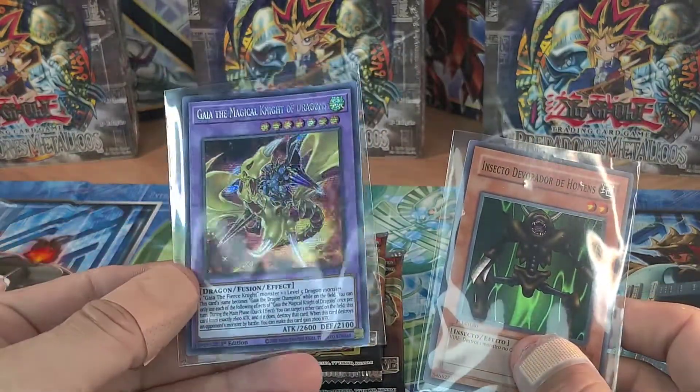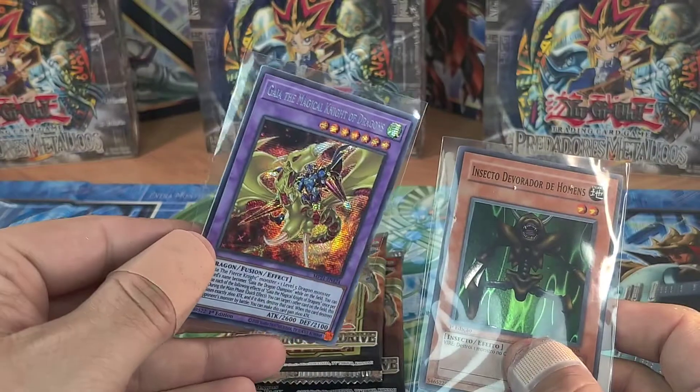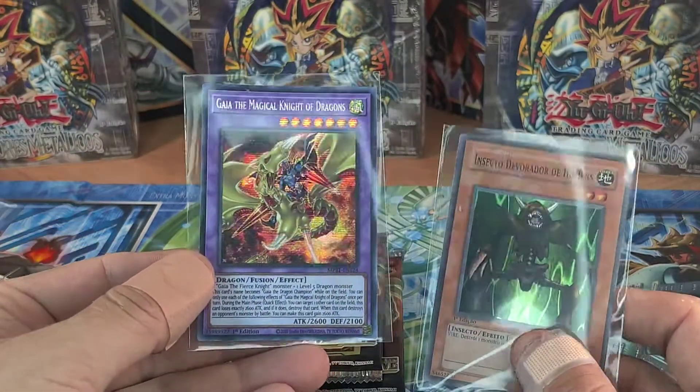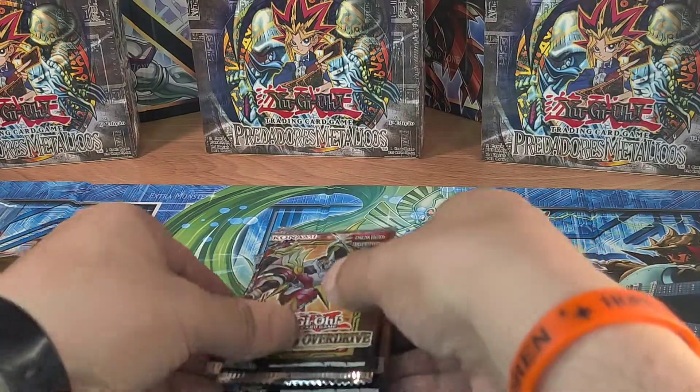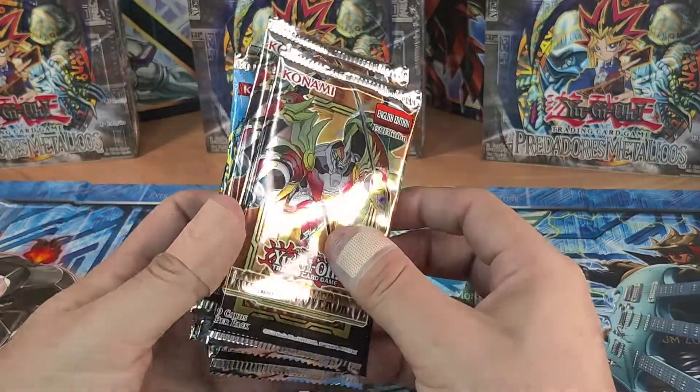The second giveaway is Gaia the Magical Knight of Dragons - another iconic, beautiful card. I got two of these guys so I don't mind giving away one. Be subscribed, like the video, and comment down below your favorite pack or favorite pull from any of these magical packs.